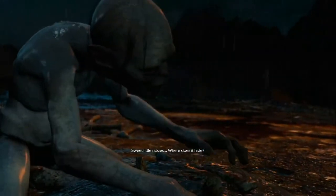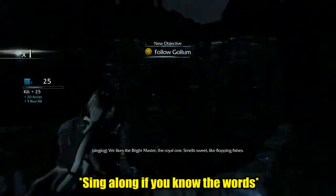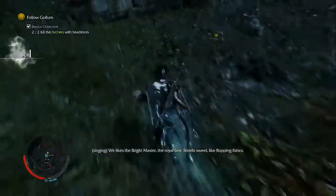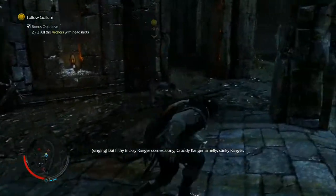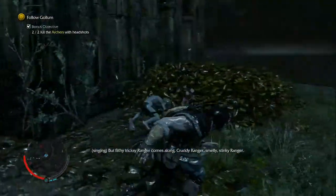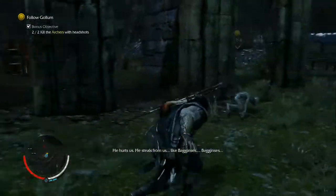Gollum makes a cameo for a few missions to uncover the identity of the wraith sharing your body, and he is just as creepy as ever — muttering about the 'great master,' calling the ranger filthy and tricksy, and going on about his precious bargains. It's a fun and faithful portrayal that fans of the series will appreciate.